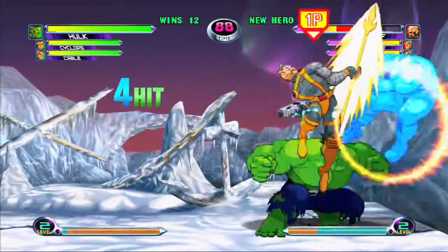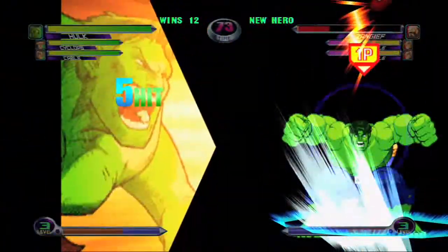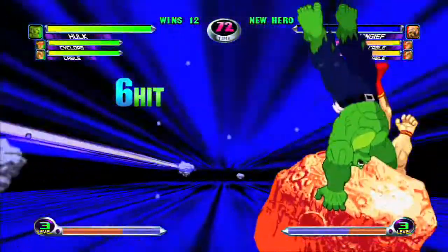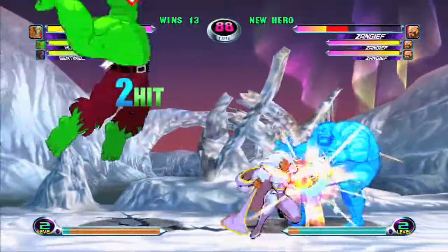Once he does get close, Hulk's major advantage is that he's very strong and can pretty much deal a good amount of damage on any character. Using his Gamma Charge assist is also recommended because it covers a lot of area on the ground and is a good assist to help continue a ground combat.